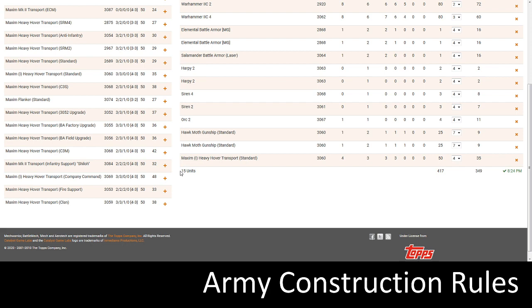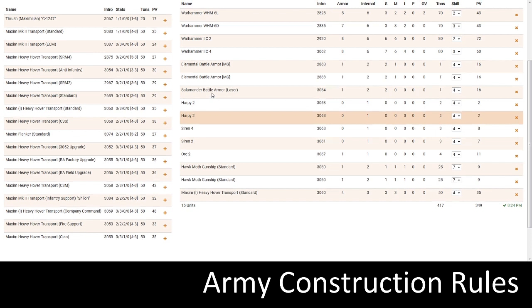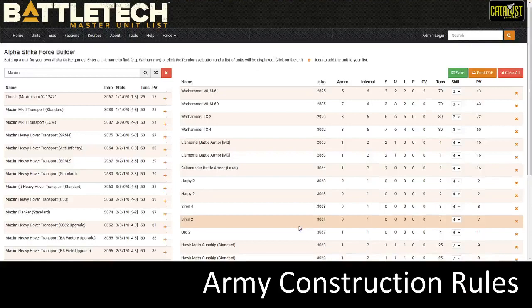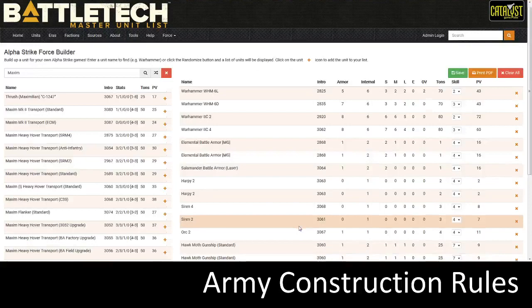I've got 15 units: 5 protomechs, 2 VTOLs, a transport, 3 battle armor suits, and 4 mechs. That looks pretty good. I think we've gone through all of the rules. Remember: units with the MDS special ability for mines are allowed, but you're not allowed to deploy the mines. There's no specialty ammo, no pilot or command special abilities, no formation bonuses. And currently, there are no banned units in the 350 list.